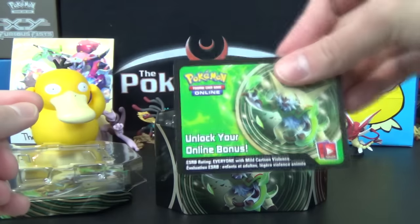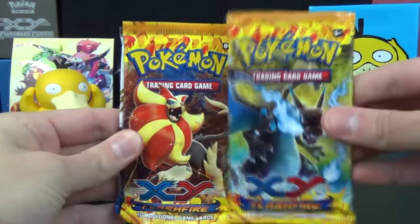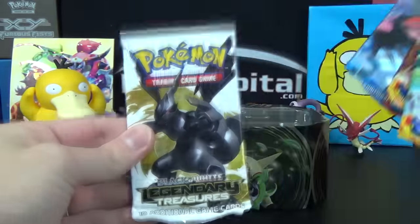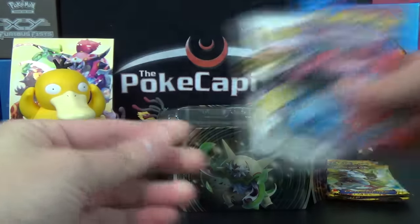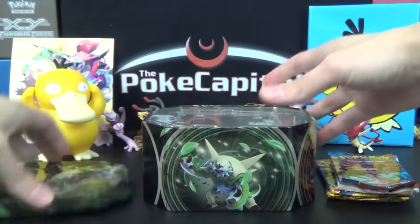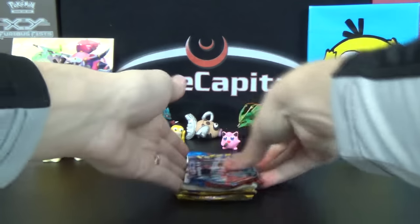You also get a tin promo, and then the booster packs look pretty solid. We've got Flashfire, another Flashfire — these are getting very hard to come by and getting pretty pricey. XY Base Set and Legendary Treasures. We're going to go Flashfire last, given the chance of Charizards and Phoebe's Stadium. Then Legendary Treasures next to last, and we'll start with XY Base because the ceiling of that set, in my opinion, is probably the lowest of the three.